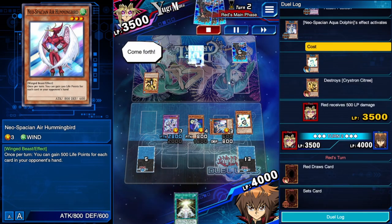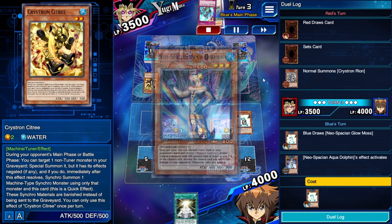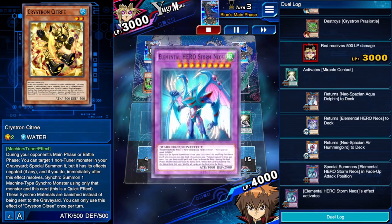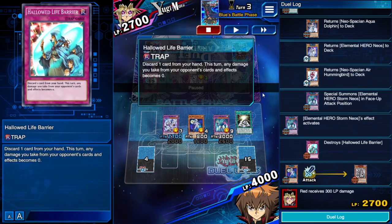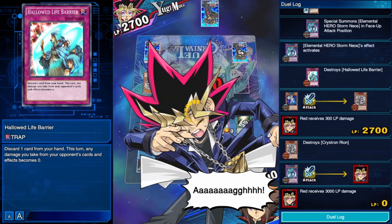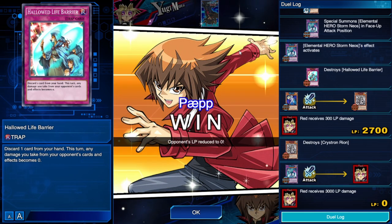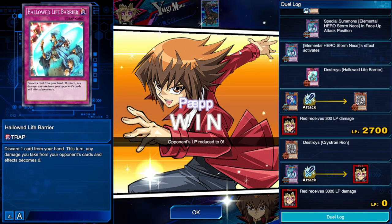I picked up a Crystal player — destroying his C3 was a really good move. Aqua Dolphin for another monster and 500 damage, then I went for Storm Neos to get rid of his trap card. I don't know why he didn't activate it in response — he could have saved himself. Activating Life Barrier wouldn't have put him in a good position anyway: he would have had no cards in hand next turn, and Crystals can't do much with only one card.